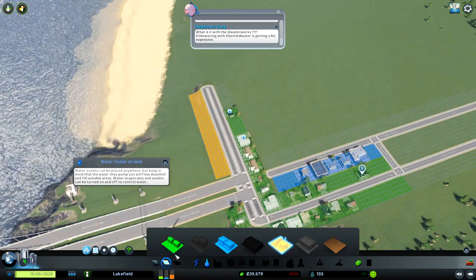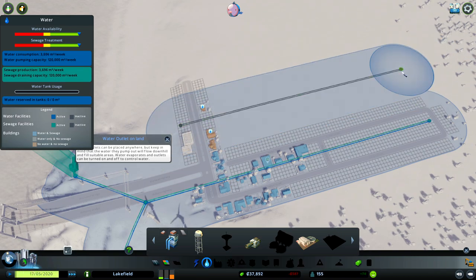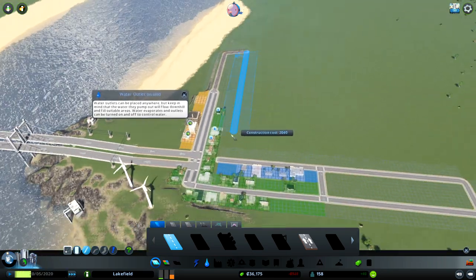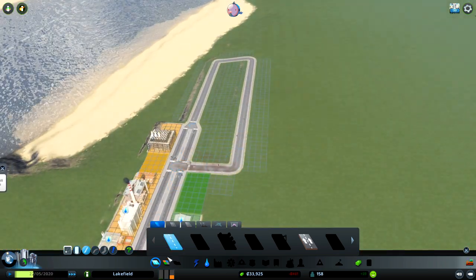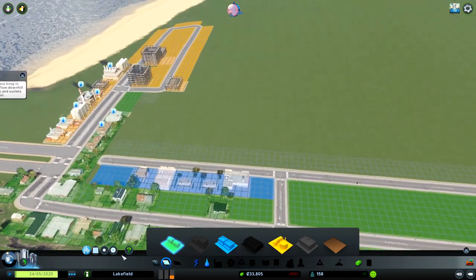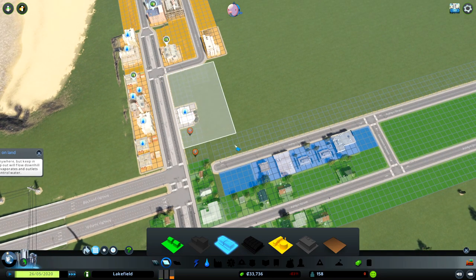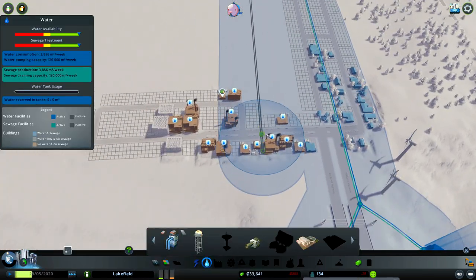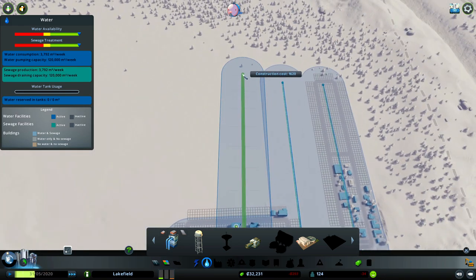I'm trying to be efficient and cheap. Let's set the industry. Industry is going up — let's increase the industry here. Come on, industry, you need to be built. Let's delete these and set it up like this. Time is going up. Let's connect all of this and continue the build.